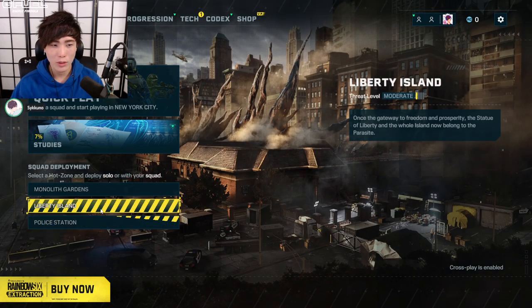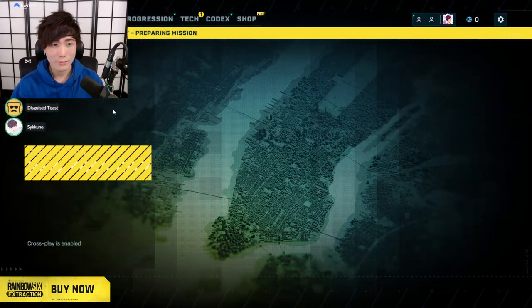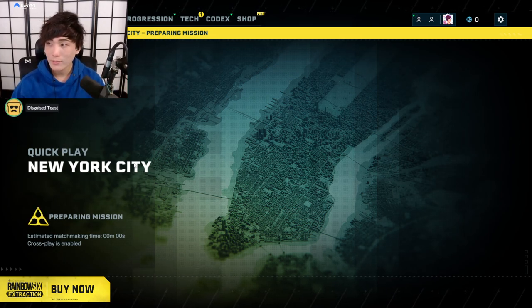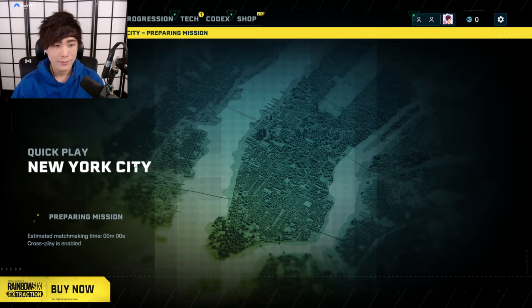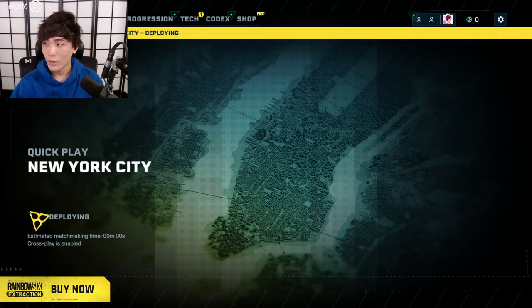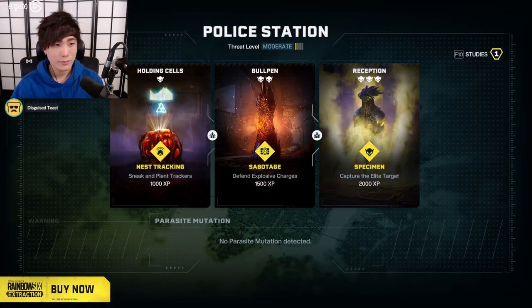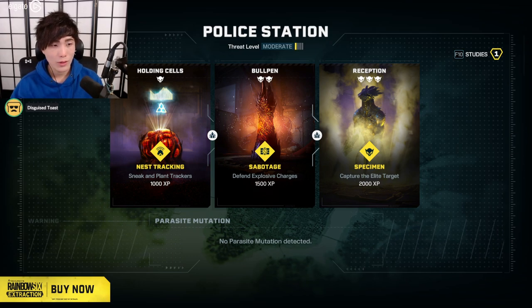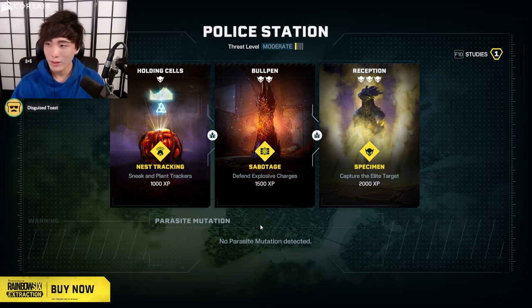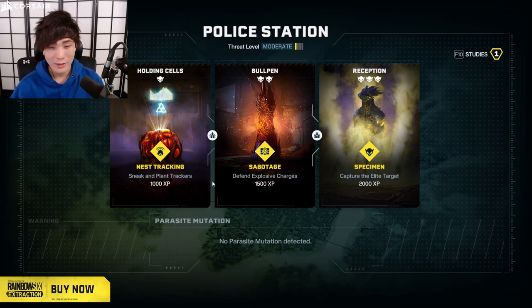We could choose a specific map — police station, Liberty Island. Queue it up, I'm down for anything. Let's just do quick play. Will, thanks for the sub. I look sick. I might try a different character. Plant tractors, defend explosive, and capture the elite. Go Vigil — you can go invisible. Have you been to NYC? Yeah, very long time ago. It's been a while.